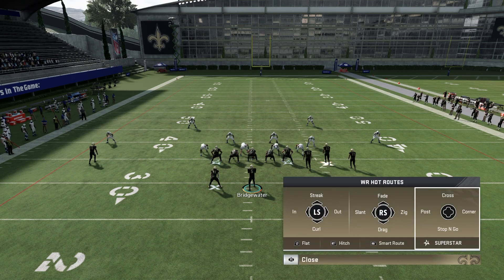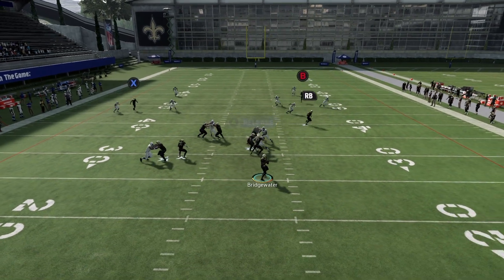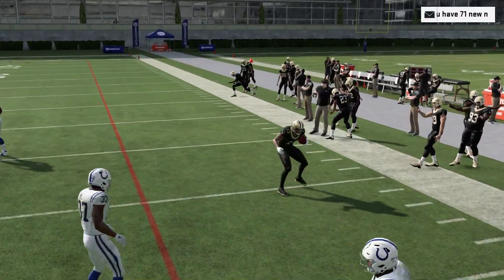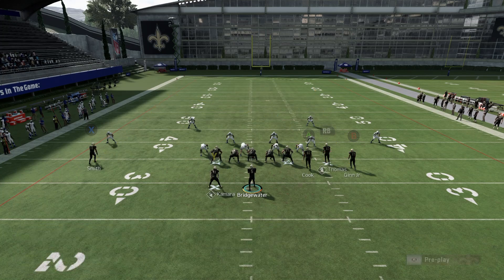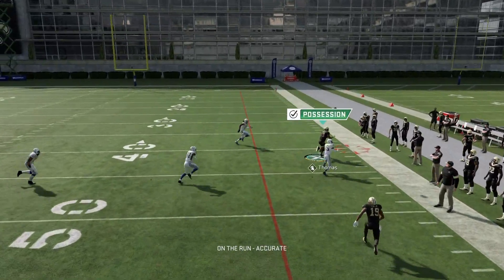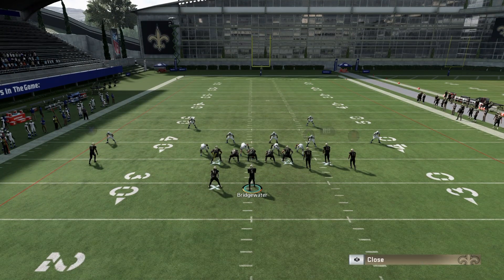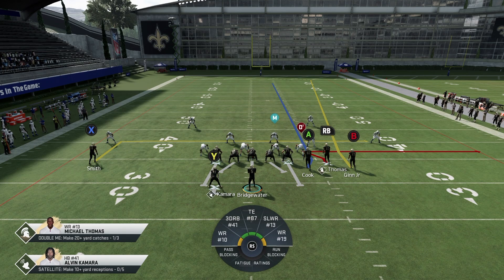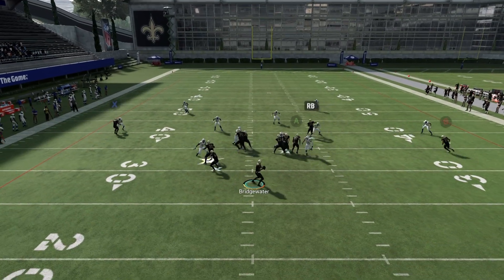If you're running Draft Champs and don't have a slot apprentice, the route I like to put on the field is a zig. Zigs are very good for this formation - you can run the play stock and the zigs still get open, picking up like seven or eight yards a pop. Zigs are super good out of bunch anyway. If you had a slot apprentice, you could put RB on a corner and B on a zig and it would absolutely torch. Without the slot apprentice, put RB on a zig and keep the rest of the setup the same.